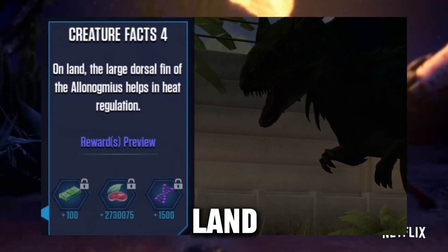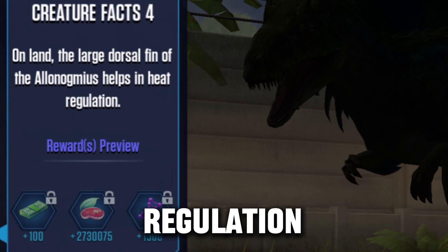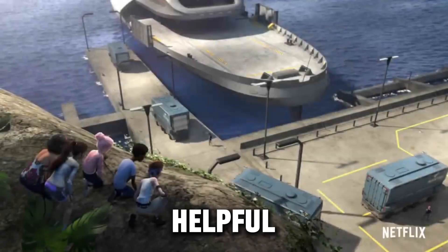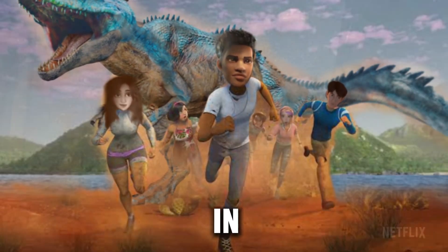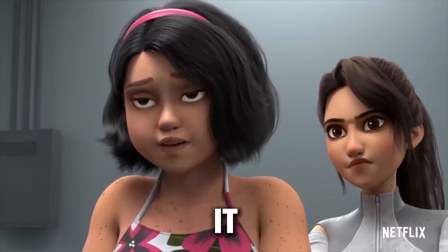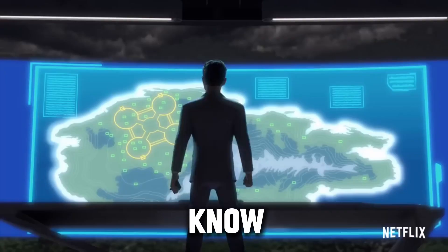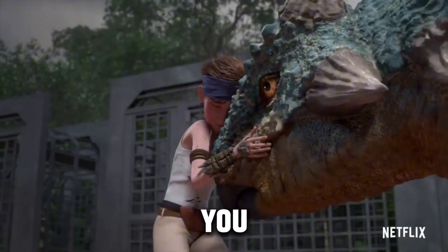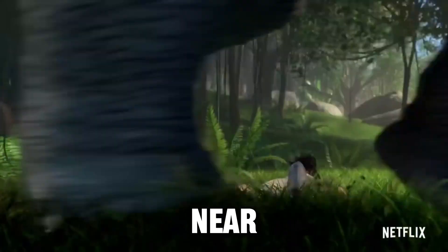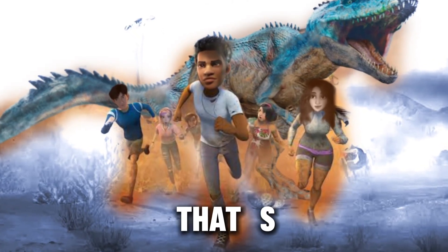The final fact: on land, the large dorsal fin of the Allonogmius helps with heat regulation. That's why it's so good on the shoreline — it can be there on very hot days and heat regulate. So maybe a weakness to it is snowy areas and very cold environments, and that is how the campers could defeat it. They bring it somewhere near a snow area and it just loses all its energy and can't really do anything.